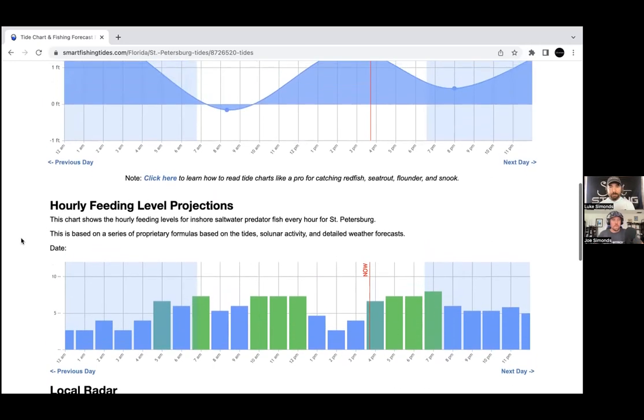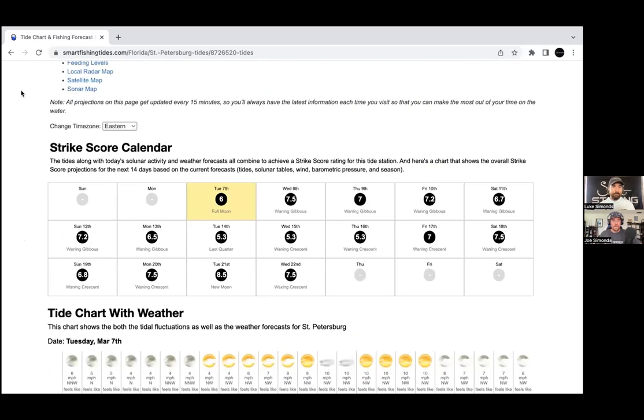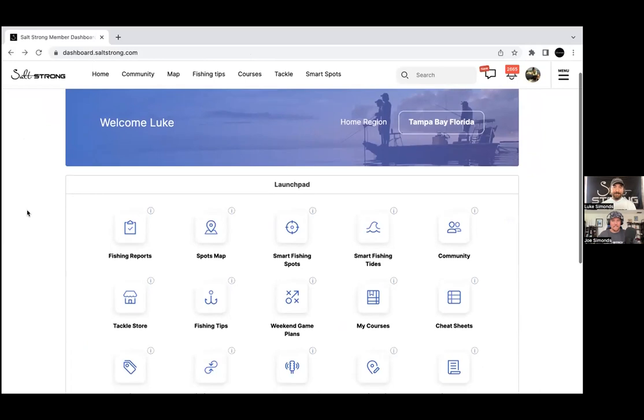A lot of people think Smart Fishing Tides is all they need, but it's just step one — like only knowing how to throw a jab in boxing. You need the hook and the uppercut too. Smart Fishing Tides is the first piece of the system. Our coaches go through this whole process and can do it in just a couple of minutes once you're used to it. The next piece is Smart Fishing Spots.